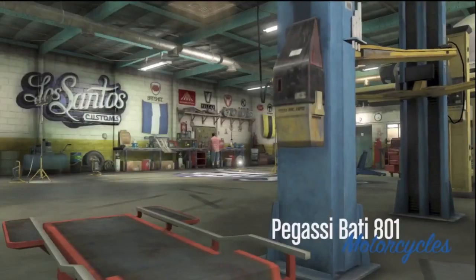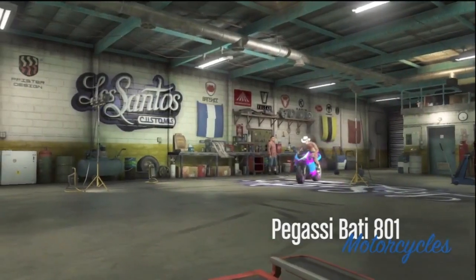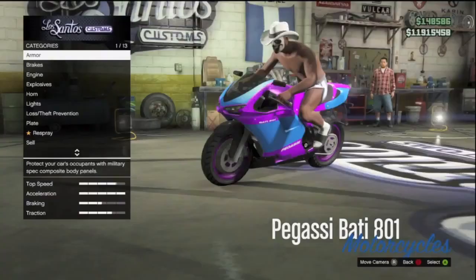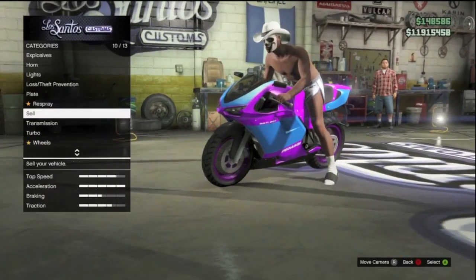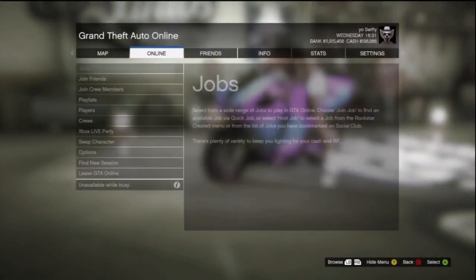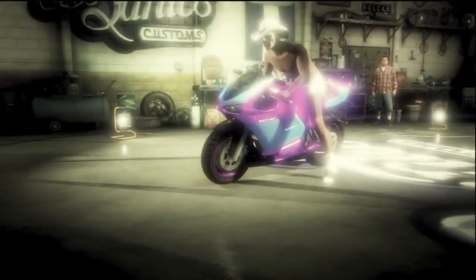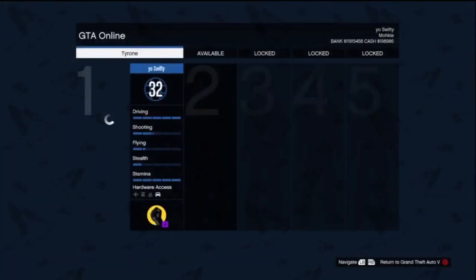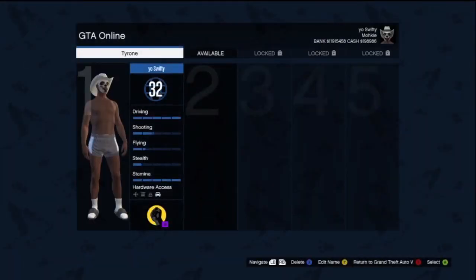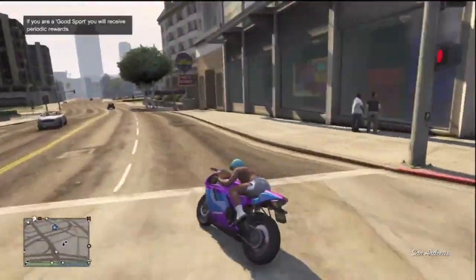So once you have your brand new modded motorcycle and you have set your spawn location to last location as opposed to property, you're going to want to take that motorcycle into Los Santos Customs, scroll down to sell, then sell the vehicle. As soon as you sell the vehicle, go to Start, Online, swap character, and hit double A, so it takes you into the screen that allows you to choose your character. Do this fairly fast. Once you go into this loading screen, choose the character you're doing the glitch with, and that will take you back into an online session as opposed to an invite-only session.